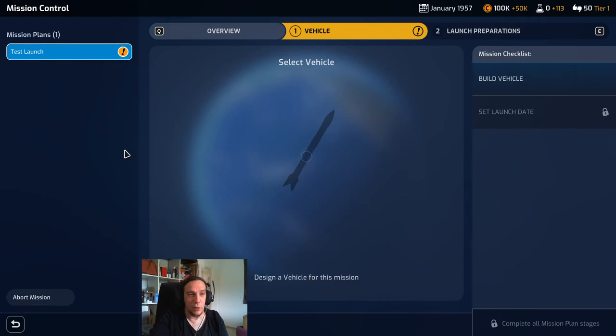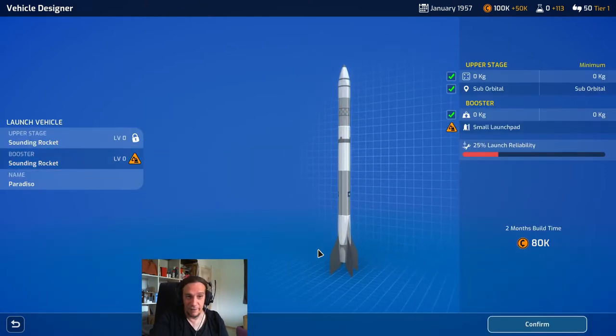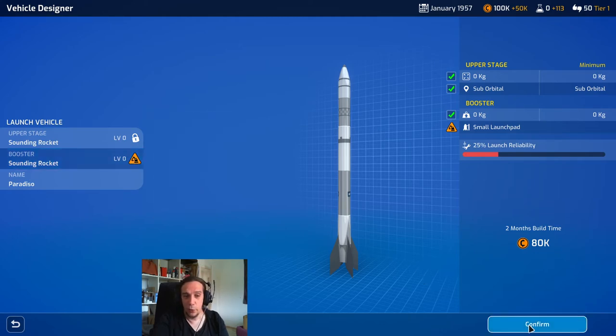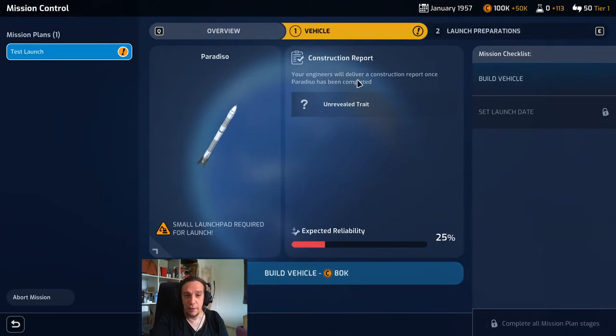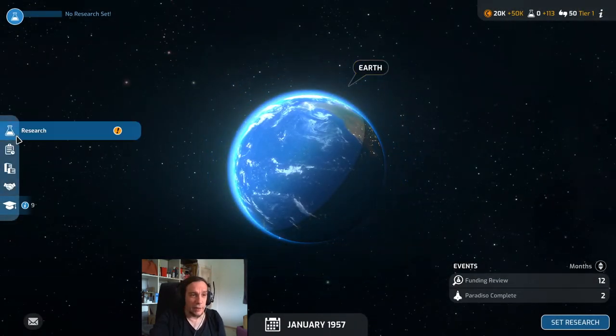On higher difficulty ratings it won't always be possible to be first in every major milestone, so don't worry if other nations get something too. Here we get to build our vehicle — the mission checklist needs us to build a vehicle and set a launch date. We click over here and have to build a sounding rocket, the most simple of spacecraft. The upper stage and booster are already selected. We see a warning though — we don't have a launch pad yet. We confirm construction and now will be done in two months.